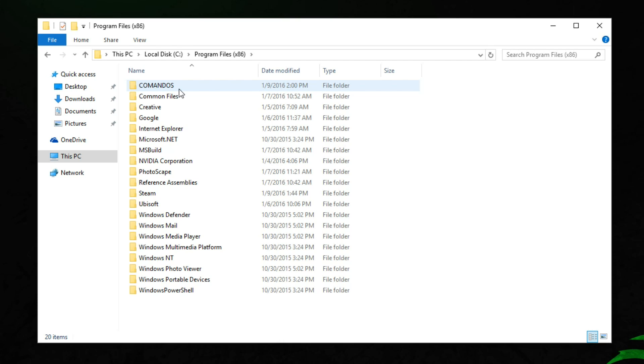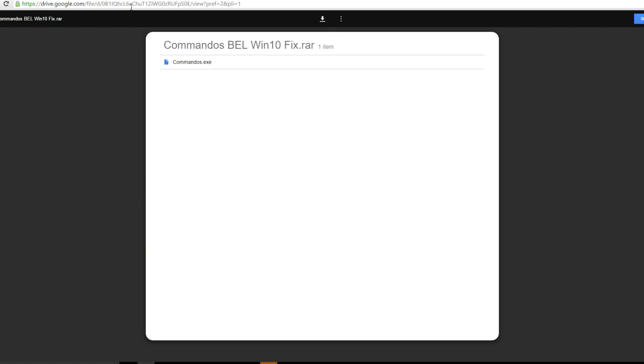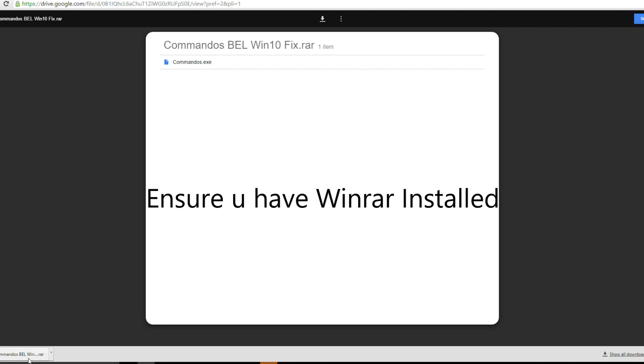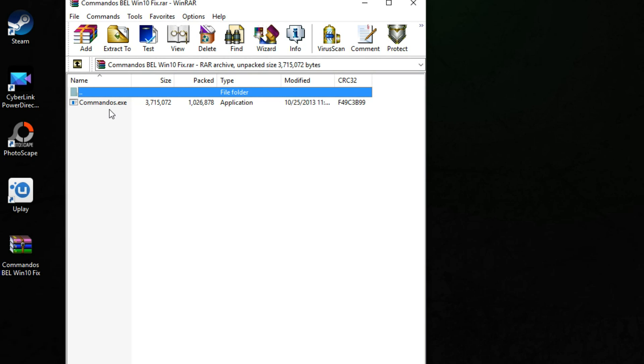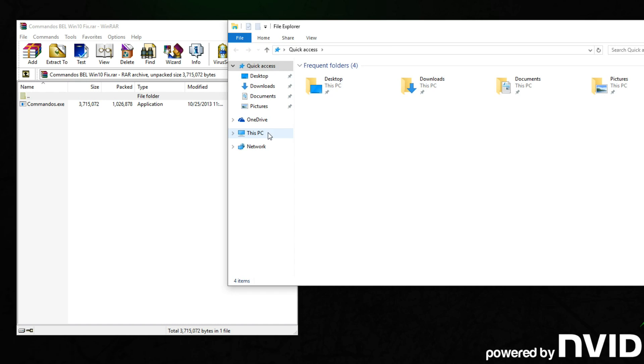Once you have copied over the Commandos folder, click on the link below in the description, which will head over to my Google Drive to download the Commandos fix. For this, you need WinRAR installed to extract the content. If you don't have that, kindly pause the video and download WinRAR, which is also found in the description, and install it first. Assuming you have WinRAR installed, extract the file into the Commandos folder that you copied from your DVD drive earlier.